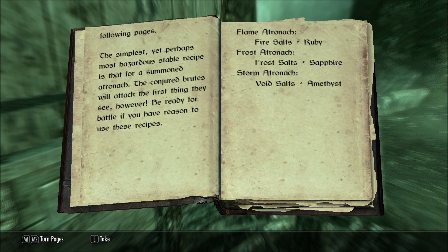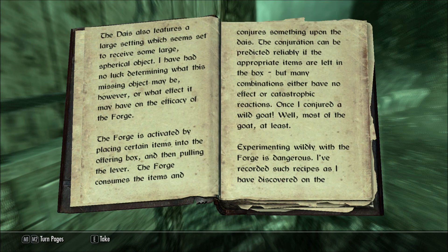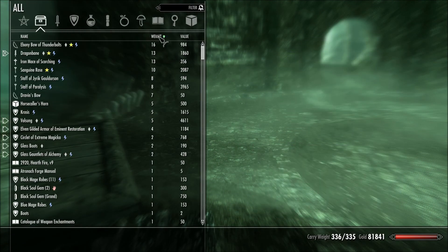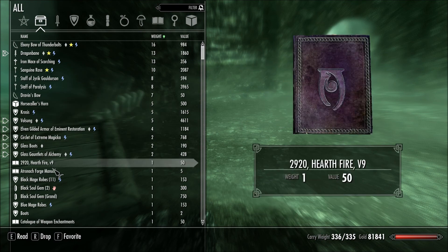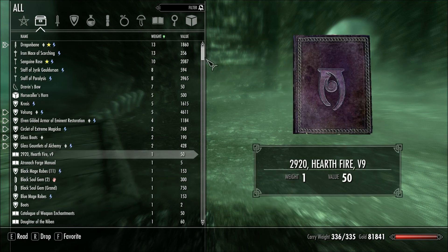That's interesting though — it's got this script and then the font. So what could I possibly spare? I don't know who this Draven is. I can't get rid of this — it says it's a quest item. Black mage robes, I suppose.